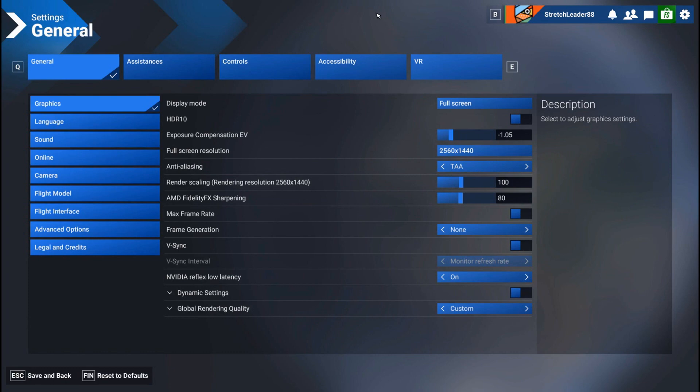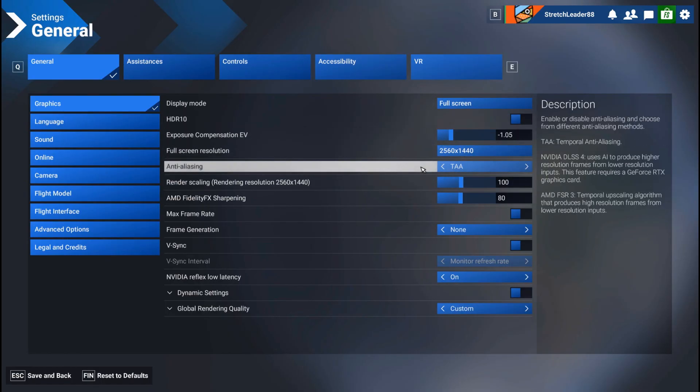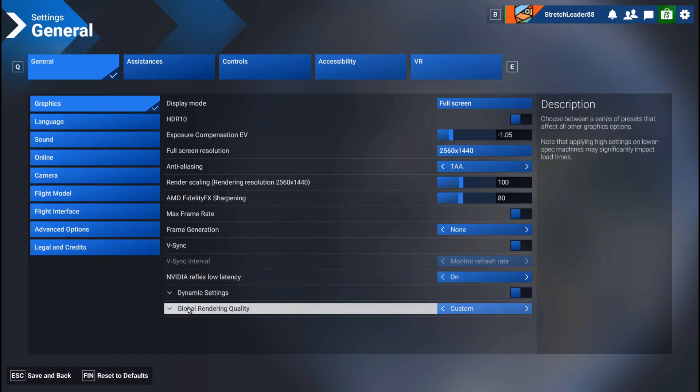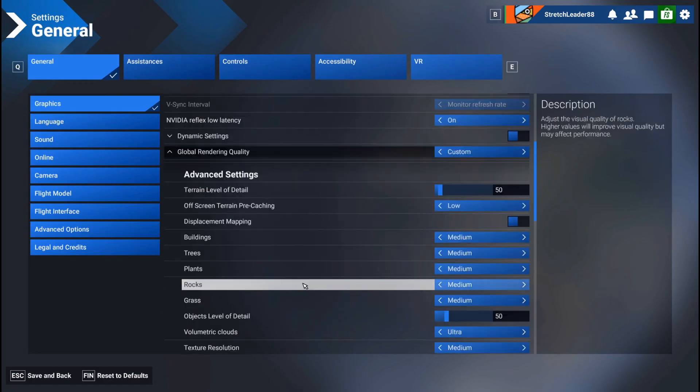In the last video I showed you my PC specs — they weren't great. About three years old, my GPU is an RTX 3080, and that was really the bottleneck in our tests. I use TAA because I really like it. Render scale 100%. I don't use frame generation when I make these videos because I feel like it skews the results — I just want to see what the sim can do on its own. Dynamic settings I have off for the moment.